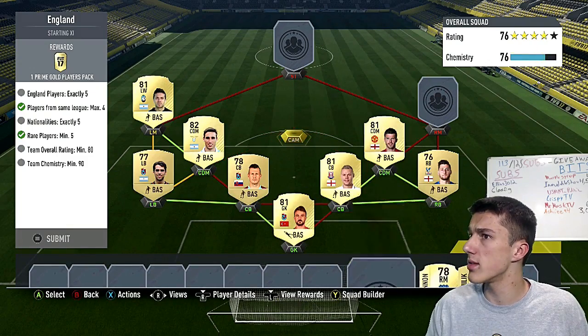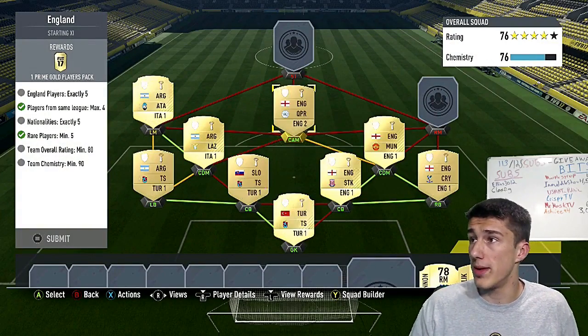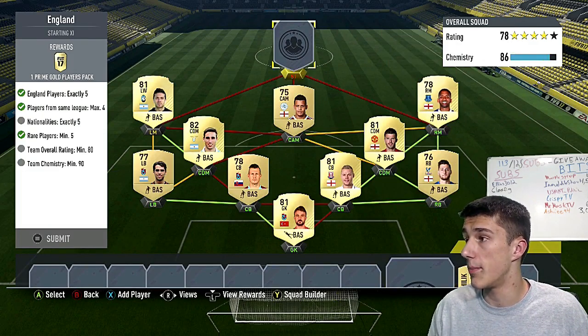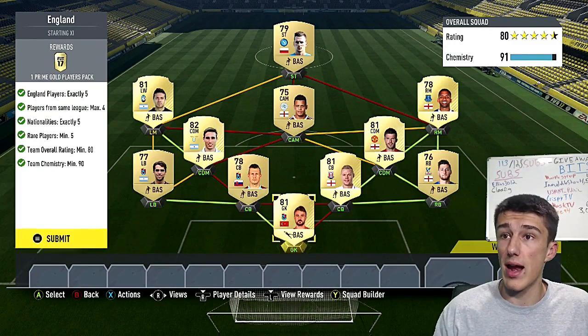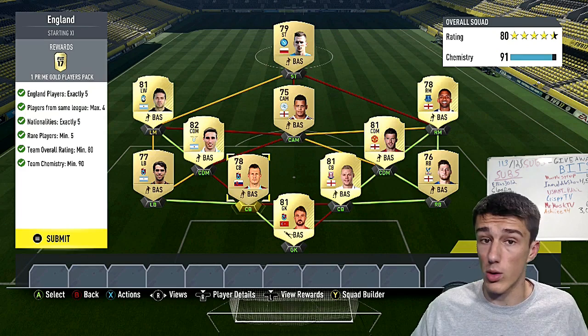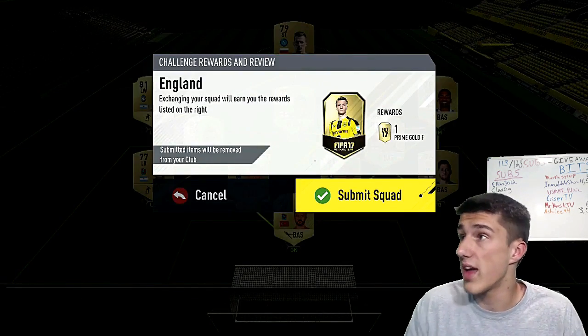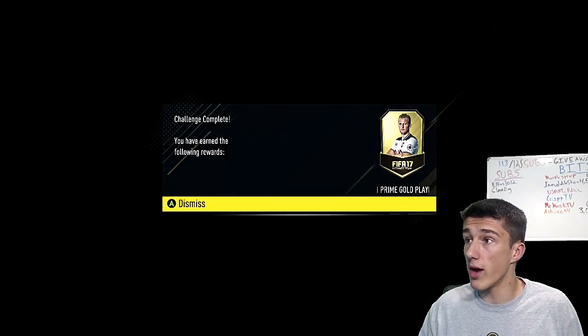Then we're going with Ravel Morrison — he plays for QPR, 75 rated card. Then Aaron Lennon, and the striker is going to be Milik from Celta. As you can see, it gets 80 rating and 90 chemistry — no loyalty required on any of these Squad Building Challenges. Let's go ahead and submit that. That one gives you a 45k pack and only costs about 12k to complete.